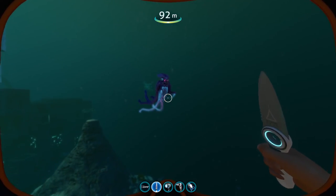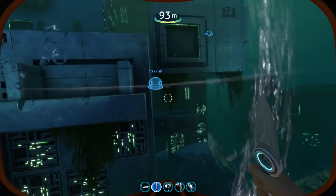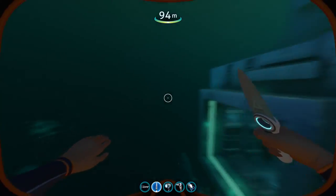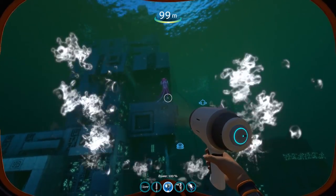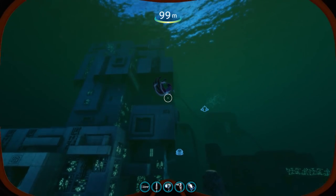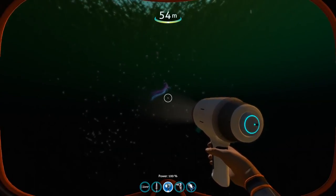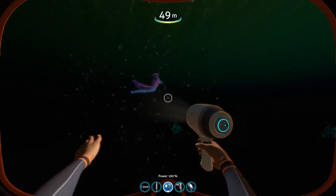On top of that, if the player is located inside the Seamoth or the Prawn Suit, the Warper can actually teleport them out of it, leaving them very vulnerable to any hostile creatures or even the Warper itself. However, this can be circumvented by being inside of the Cyclops, as the Warper is unable to teleport you out of that one. These creatures are not always hostile to the player because it strongly depends on the area and on the stage of the infection that the player is in.